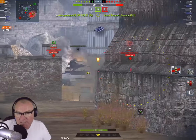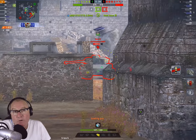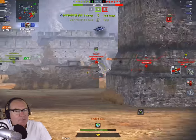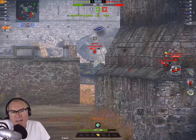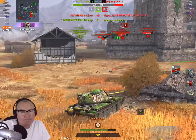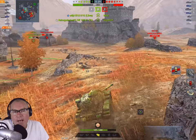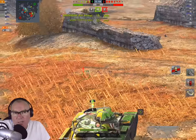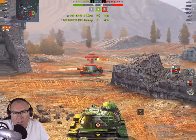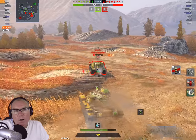Something interesting I did with the tank: I got rid of the aim time upgrade and instead went for the refined gun, bringing dispersion down to 0.281. I think there's a real benefit to getting guns under 0.30 dispersion. If you can do that and play peekaboo, you're going to be okay. The aim time on this thing seems pretty solid anyway — you can deal with it.